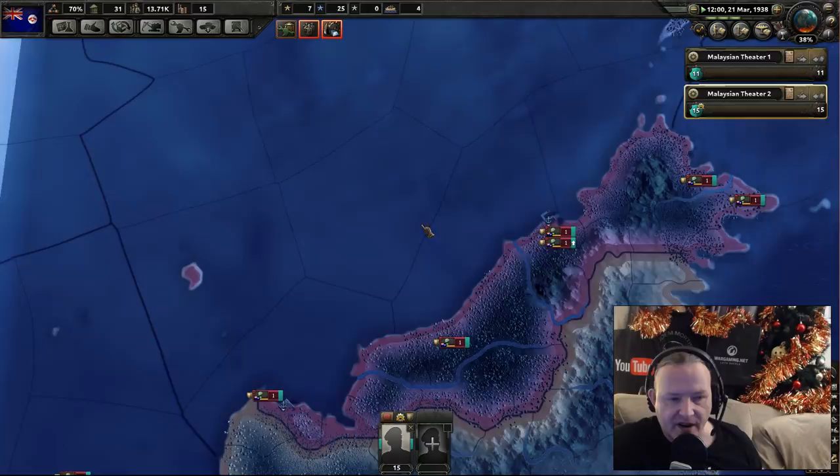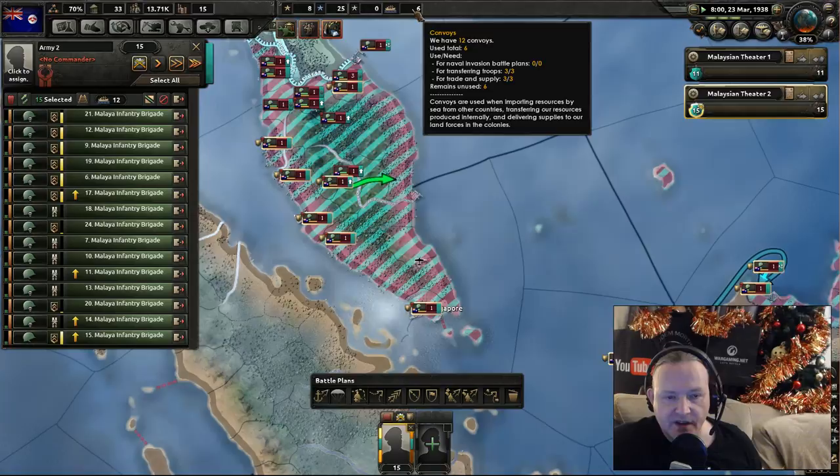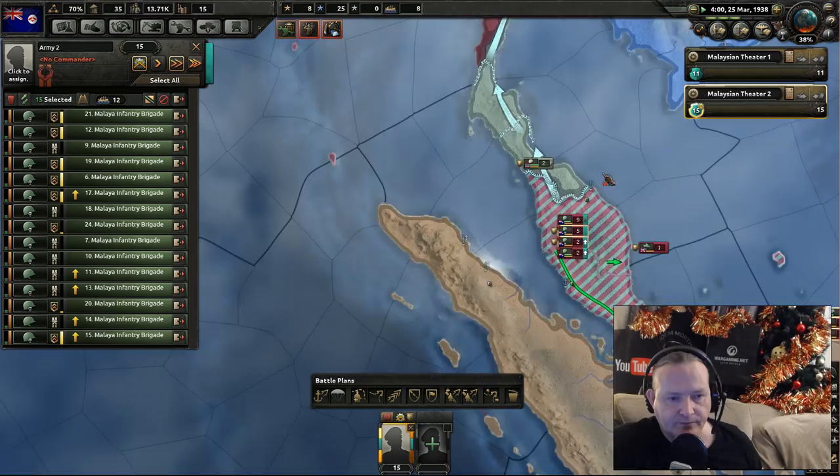These guys are in training, so we can see the training side of things, these guys moving through. Using these, you can see the convoys side. Troops — three units of the six. That production of units is very, very useful. And you can see the tanks coming in from the British tank brigade.